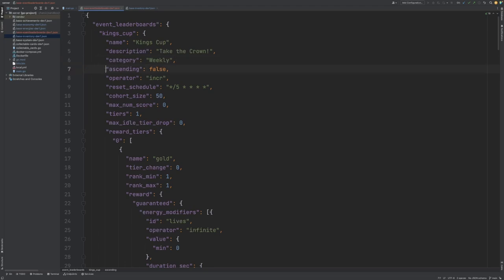We specify whether or not the scores should be in ascending or descending order. We provide an operator just like we do for standard leaderboards within Nakama. Here we're using the increment operator, which means that every time a user submits a score to the leaderboard it will increment their score based on what they previously had. There are other operators we can use here such as best, which will only take a score if it beats one of their previous scores, and set, which will always set it to whatever the latest value is.